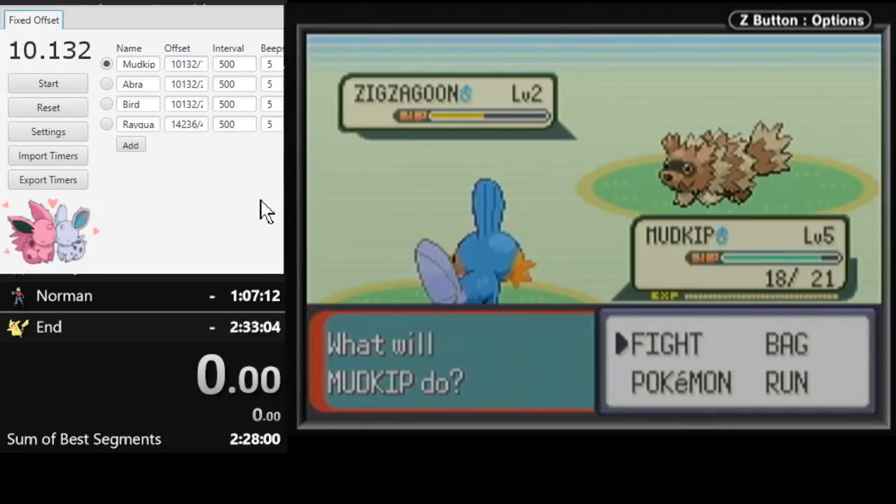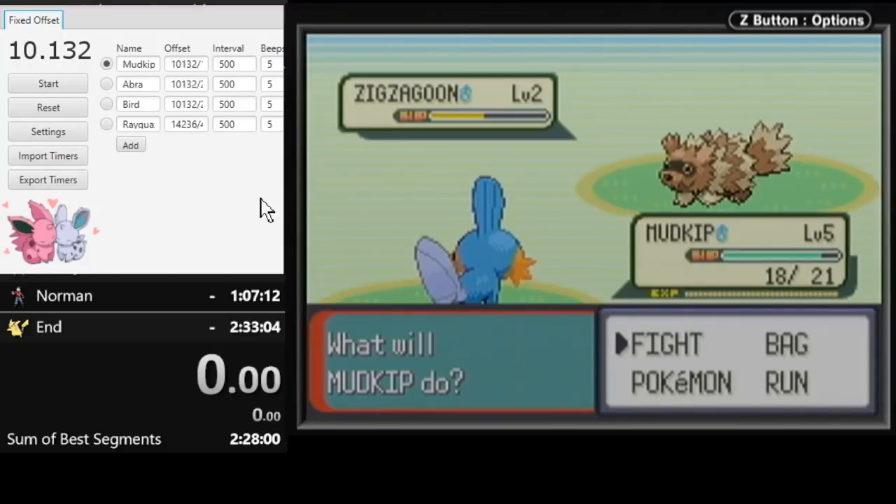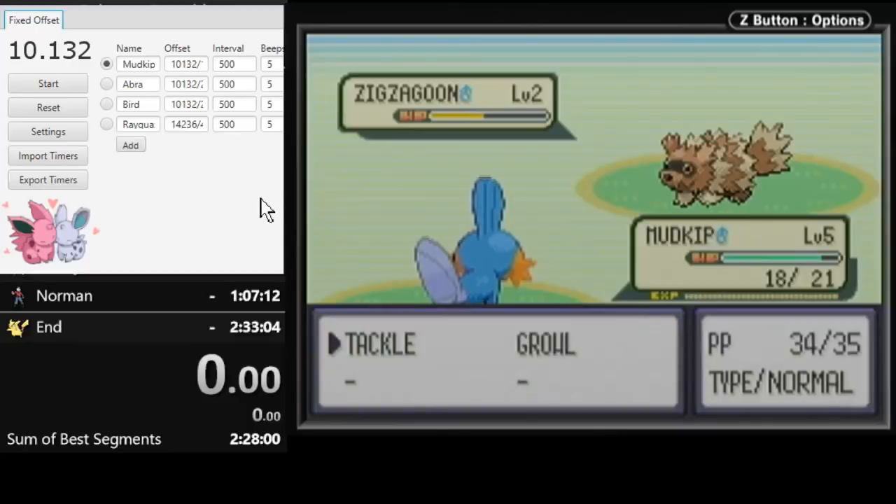I have a save file in front of the bag, so when I load my save file I'll be right in front of the bag and then go get the Mudkip. You want to synchronize your soft reset — A, B, start, select — with starting your timer, and then try to hit this manip.